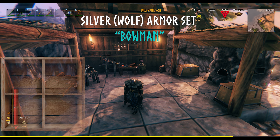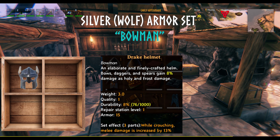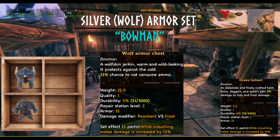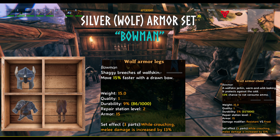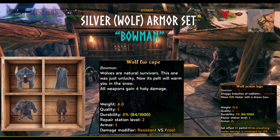For the silver set: the Drake Helmet gives bows, daggers, and spears an additional 8% damage as Holy and Frost damage. The Wolf Armor Chest gives a 13% chance not to consume ammo. The Wolf Armor Legs make you move 15% faster with a drawn bow. And the Wolf Fur Cape makes all weapons gain 4 Holy damage.